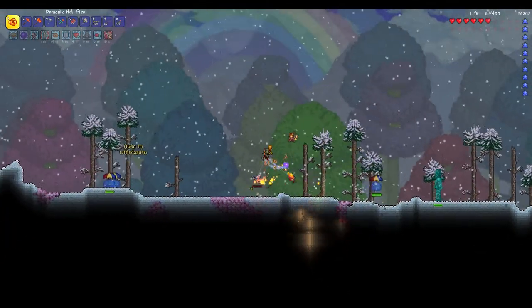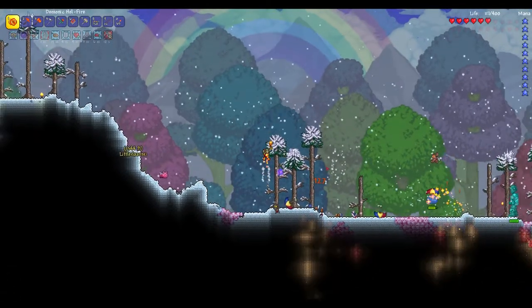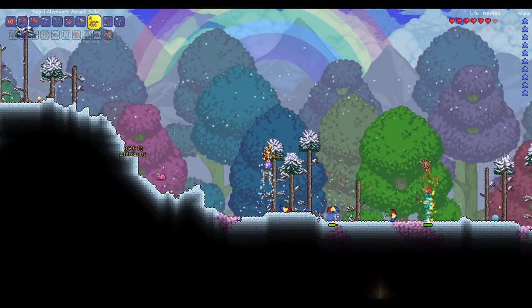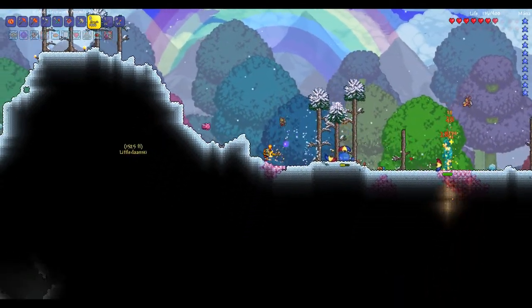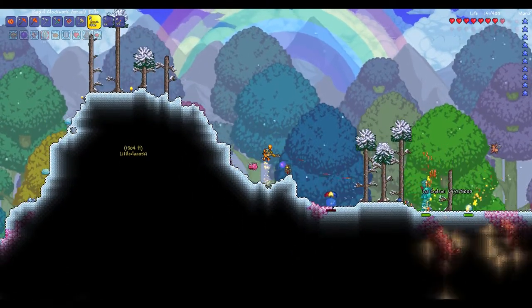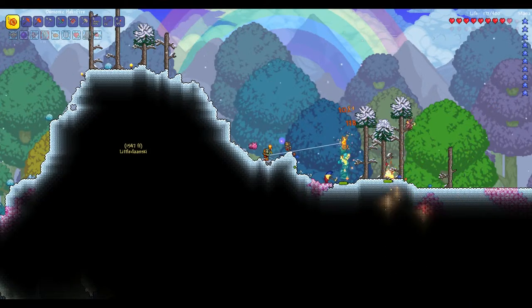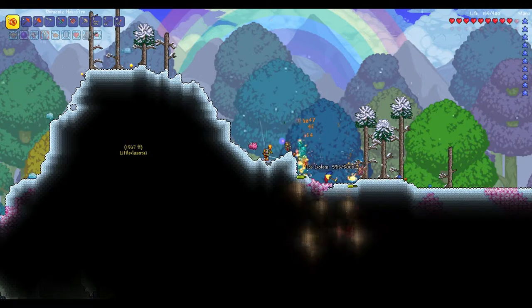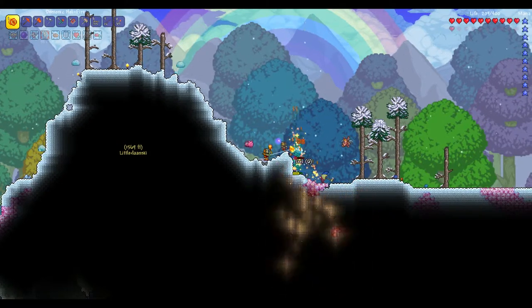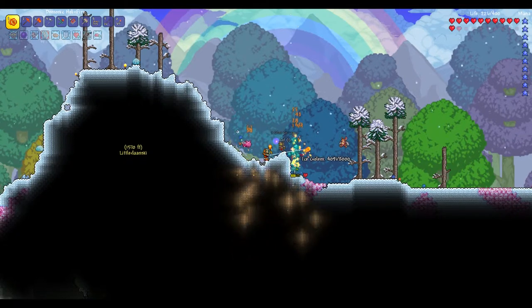Oh, I just got frozen solid! This is actually a very nice place to spawn him — he'll only walk to me while he can see me. When he's close enough I'll use the yo-yo. The reason I use the yo-yo is because it actually lights him on fire, so he takes damage from the fire as well as from the yo-yo.